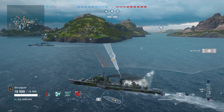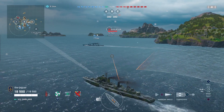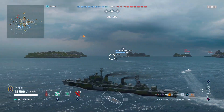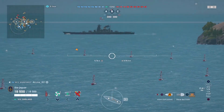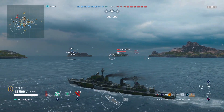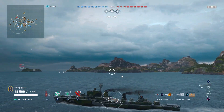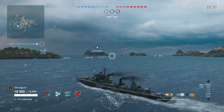The torpedoes on the Småland are definitely big time — 11K damage, 60-second reload, 13.5-kilometer range, and 90-knot speed. That 90-knot speed combined with the 13.5-kilometer range is the big one. The pan-European destroyers' hallmark is no smoke, quick-reloading torpedoes, and quick speed, but previously they didn't do much damage. At 11,000 damage output, these torpedoes are getting up there.